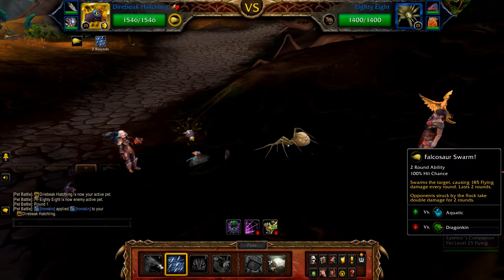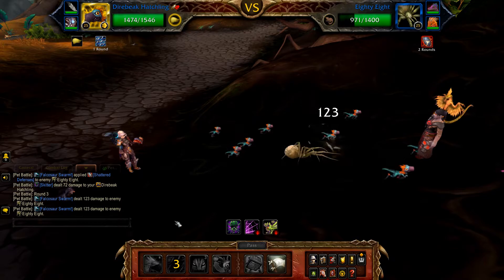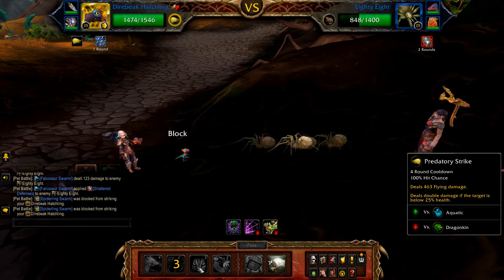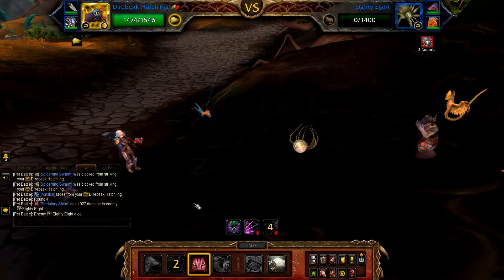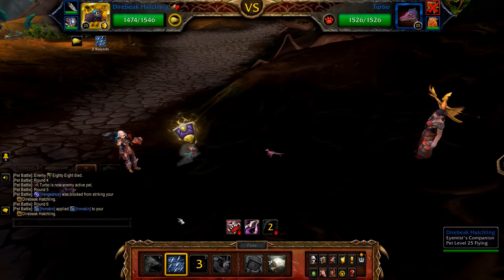Start with Iron Skin, followed by Faltersaw Swarm. Once Swarm has finished, cast Predatory Strike — this should finish off 88 and Turbo enters. Pass the first round; Turbo will use Vengeance, and as we didn't do any damage we take none in return.